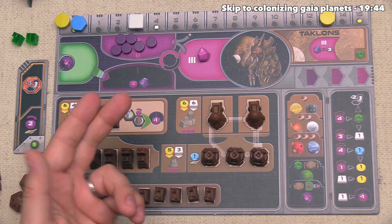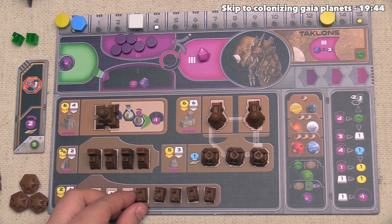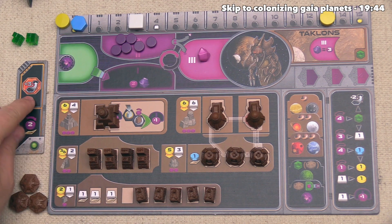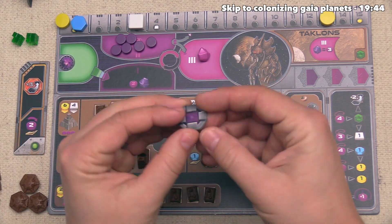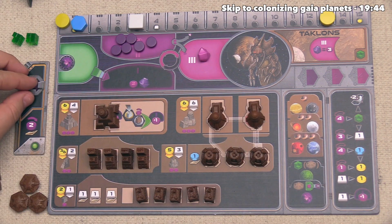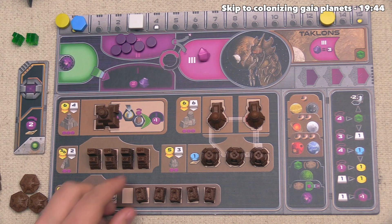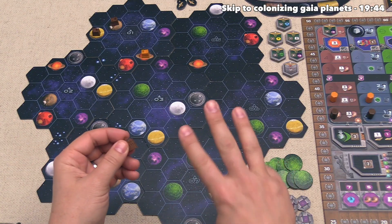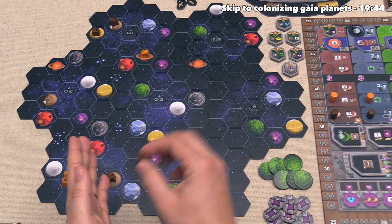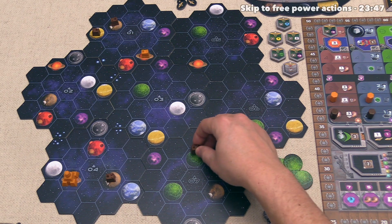It's now our turn, and I think let's spend this action building another mine, but this time using the special action printed on our boost token. Whenever you see an orange outline on an action, it takes your entire turn and you place a blocker to show it's been used this round. This action lets us construct a mine with plus three to our travel distance this turn, costing one ore and two money. We have three plus one — four movement — so let's go one, two, three, four, and construct on this Gaia planet.